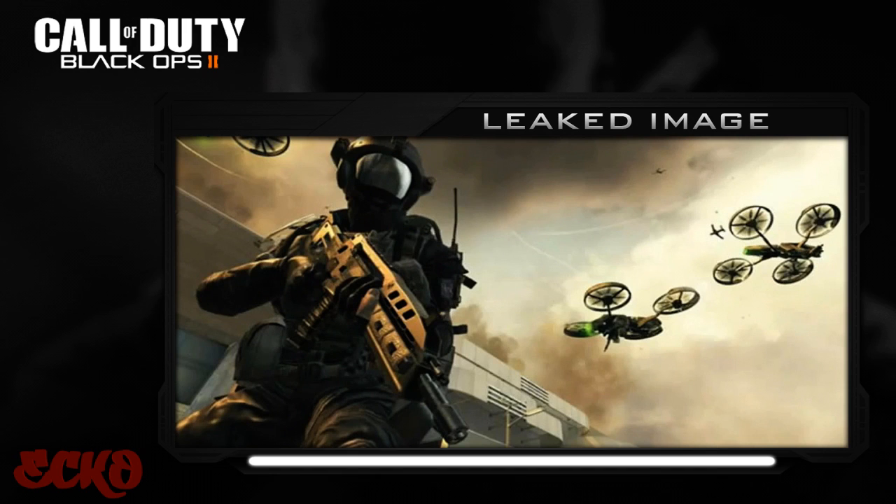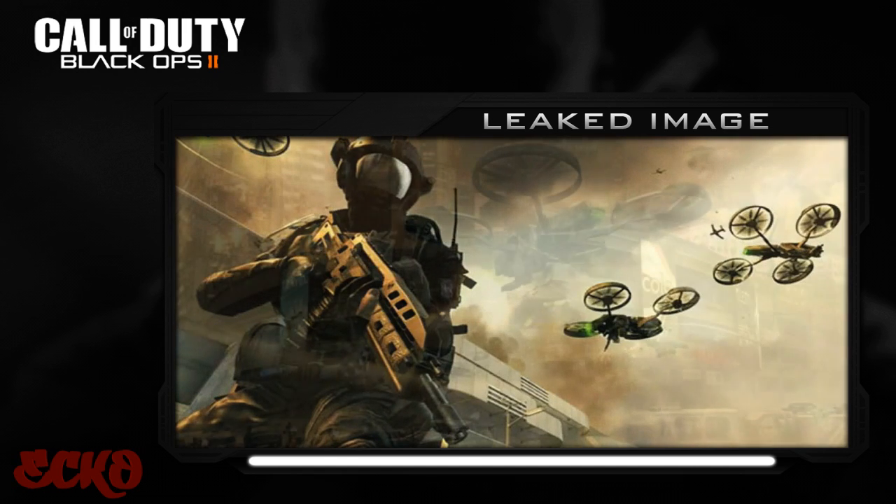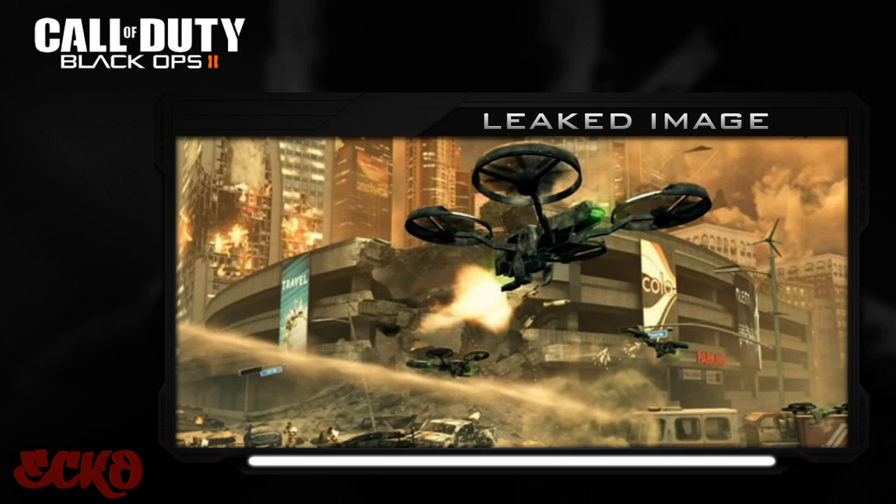The next few images are leaked screenshots of the Black Ops 2 campaign. Look at this — someone looks somewhat like the Halo guy, and look at this weapon, it's looking very futuristic. In the background you can see the quadrotor. The next image shows quadrotors attacking a city, but to me this looks like the MW3 engine. Black Ops 2 could be using the MW3 engine — maybe that could be a letdown, who knows. Treyarch likes to have their games perfect, and Black Ops used their own engine, so they could be using older engines.